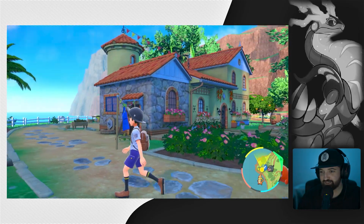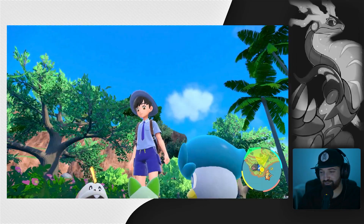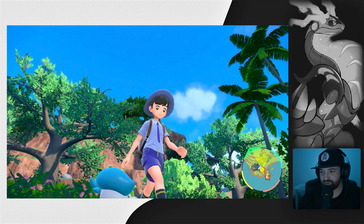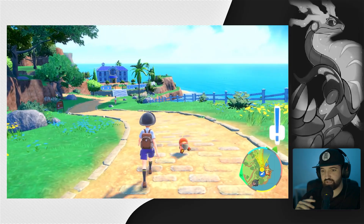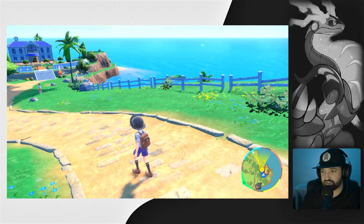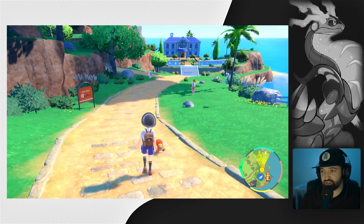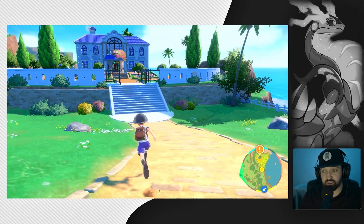I already know what Pokemon I want to choose. Oh, they just follow me around! What's up boys. All right, say hi for the camera — we're taking a pic. I like how he looks at them, that's a cool little detail. Based on first impressions, this feels a lot like if Pokemon Arceus and Pokemon Sword and Shield had a baby, which should be really cool. The graphics look really good too.